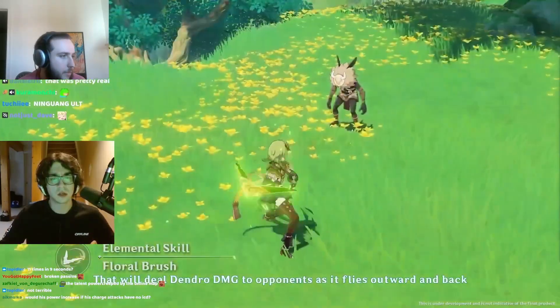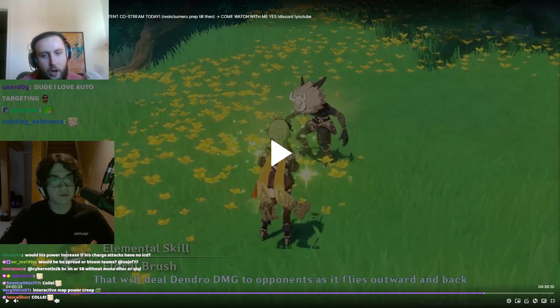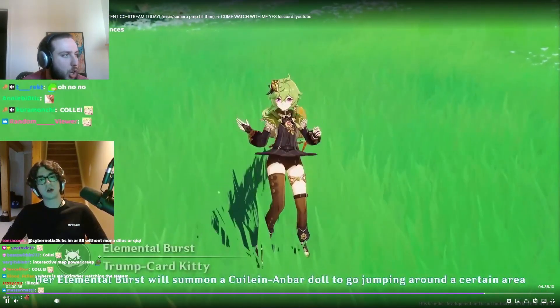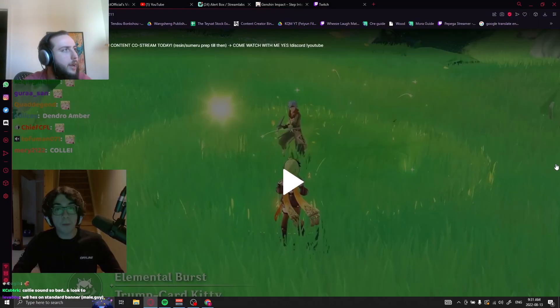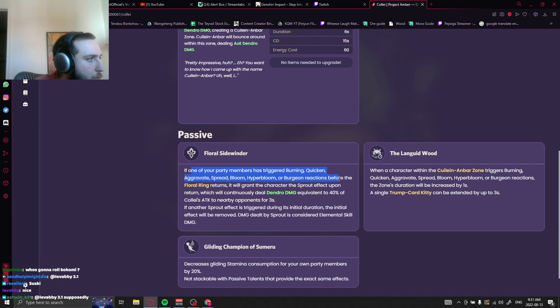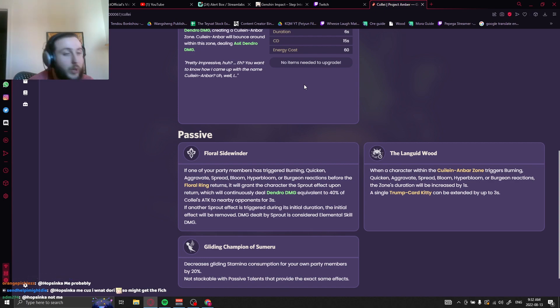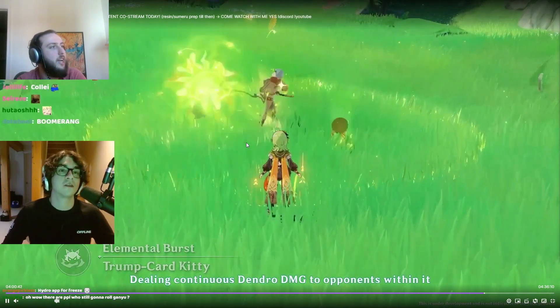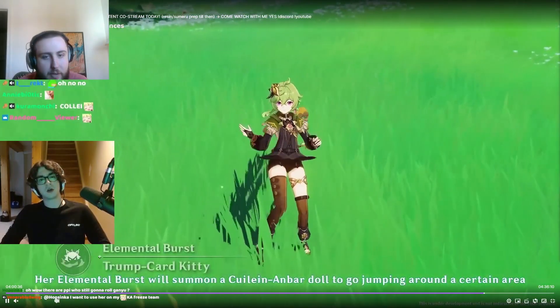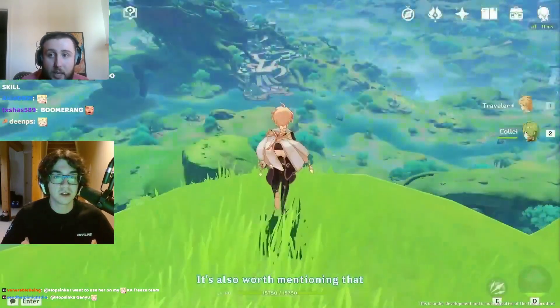Now moving on to Collei. As far as we understand, Collei has no ICD on her E, so it applies dendro on the way out and on the way back. One of her passives makes it so that if a party member has triggered Burning, Quicken, Aggravate, Spread, Bloom, Hyperbloom, or Burgeon before the floral ring returns, it grants characters a Sprout effect upon return — basically one more dendro application in a small AoE around you if you triggered a reaction while the ring is out, which you basically always will.